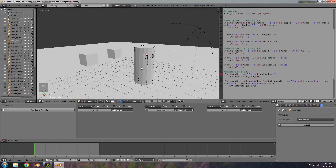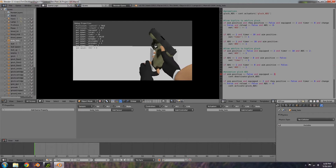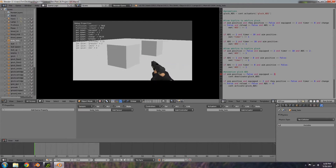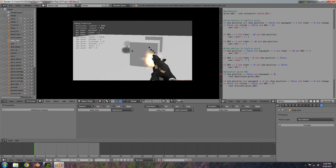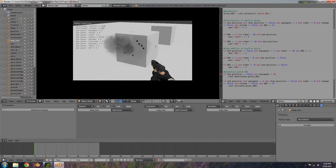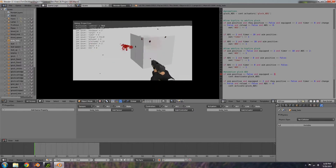Hey guys, welcome to this tutorial. My name is the Timster. Today I'm going to be going over part 17 in the project FPS tutorial series. In the last part we went ahead and got ADS going for the secondary weapon — aiming down the sights — so if you haven't already, go ahead and check out that part so you can be up to date.